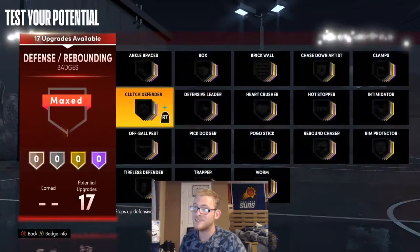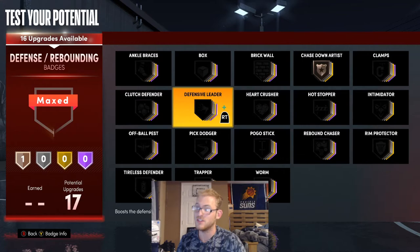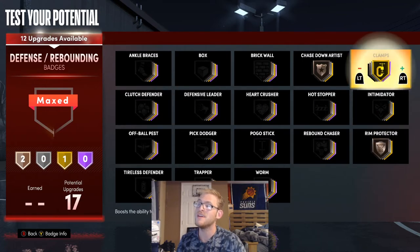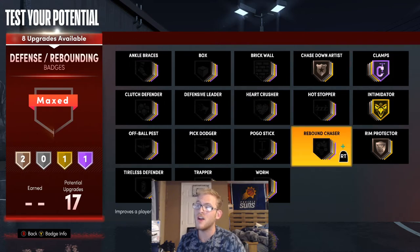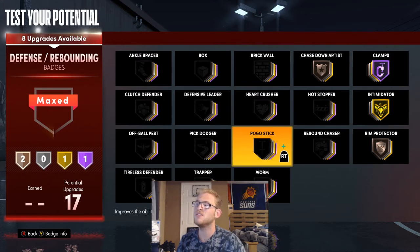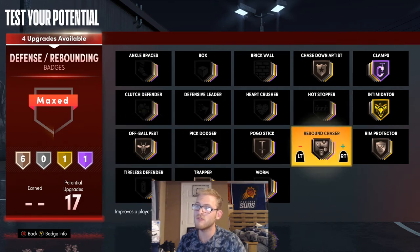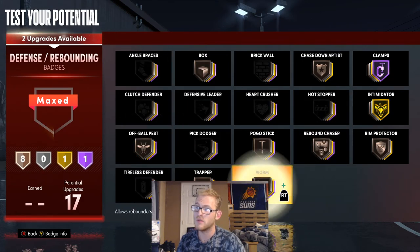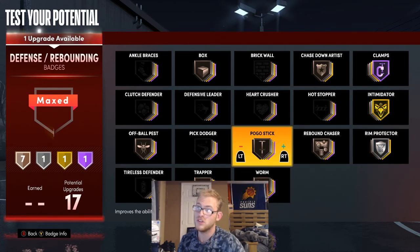For the defensive badges, I'm going to give him Chasing Artist and Rim Protector so we're able to get the chase-down animations — those are really important to me. I'd go with Clamps on Hall of Fame, Intimidator on Gold. You can use Rebound Chaser if you want, but I'm going to use Pogo Stick, Trapper, and Off Ball Pest all on Bronze, plus Rebound Chaser, Box, and Worm on Bronze.